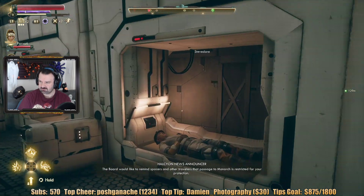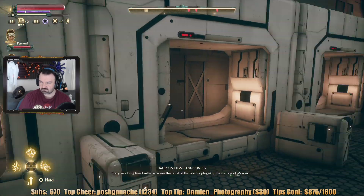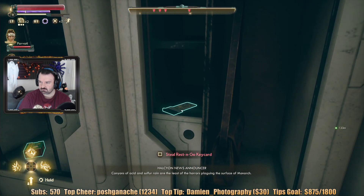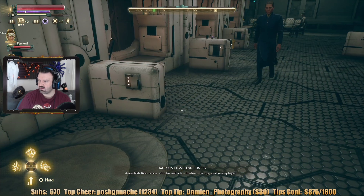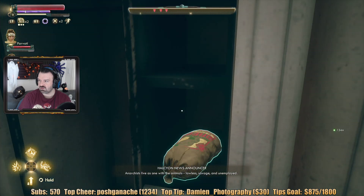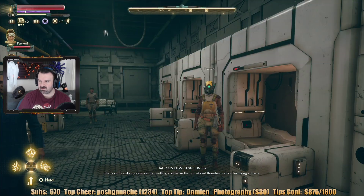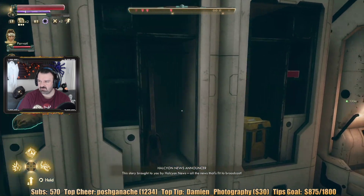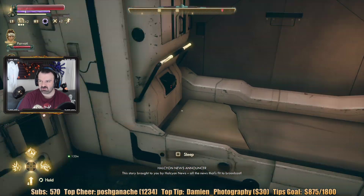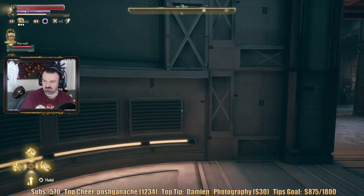The board would like to remind... 'Media Circus Runs Circus Time Clowns.' The passage tomorrow is restricted for your protection. Steal a Rest and Go keycard? I stole a keycard to Rest and Go — I think maybe you could sleep here if you have a keycard. Alright, we've got to go inside now.